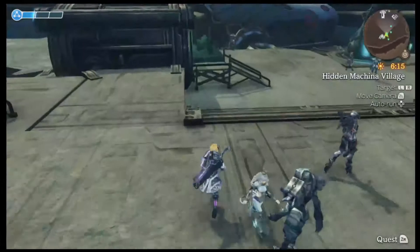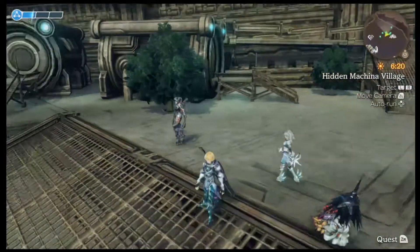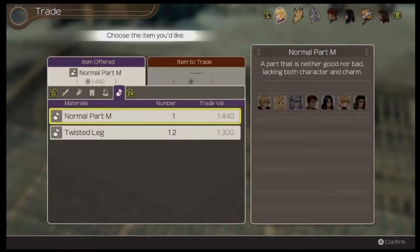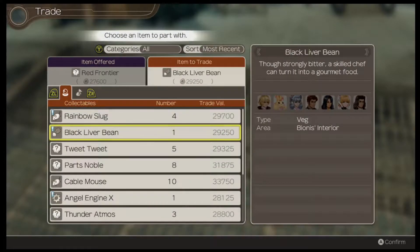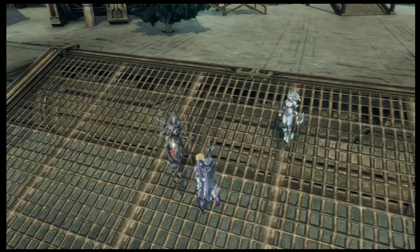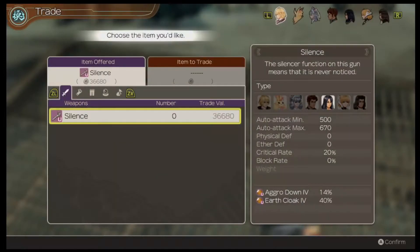Hello and welcome back to Kelly's 60 Plays at Morissian Blade Chronicles. Last time we did a couple quests for one of the Machina Villagers, and this time we are going to talk to one in particular — which is the reason I've been waiting to get the Red Frontier, because the Red Frontier is required for a couple things in Colony 6, which we will also be finishing up.